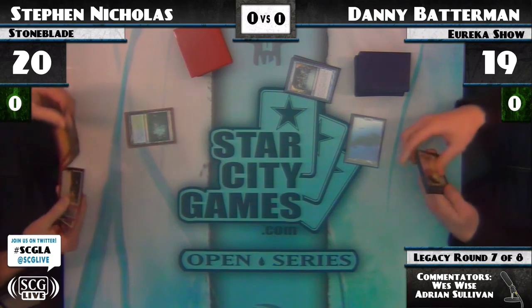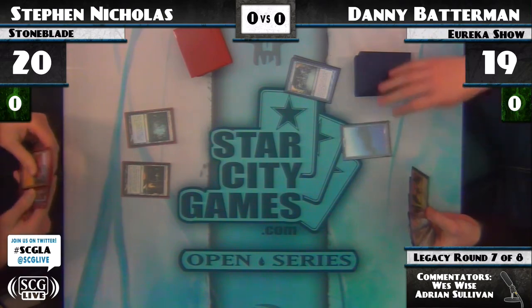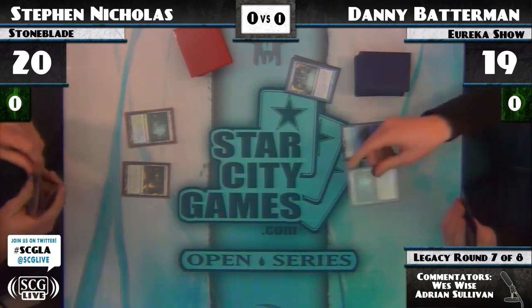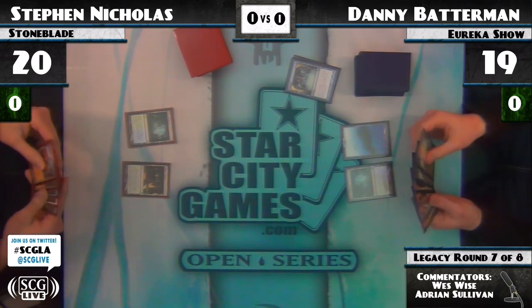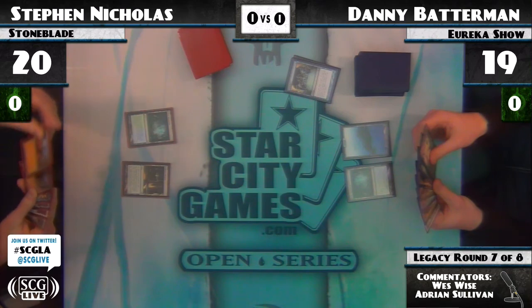Wasteland in Steven Nicholas's hand. That's an old-art something. What is that? He's jumped a little too fast for me. What is the land? Oh, that is Mishra's Factory. Mishra's Factory — from what set? That's from the Elspeth vs. Tezzeret. Wow, I've not seen that yet.